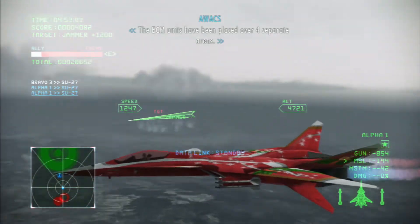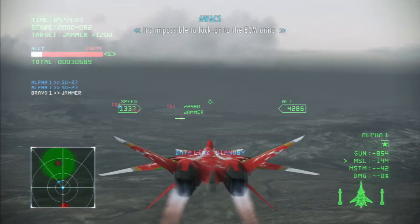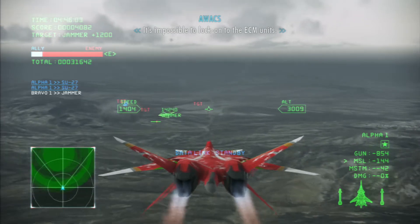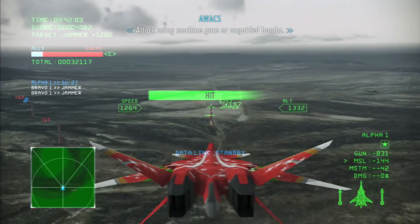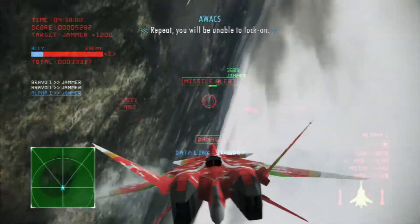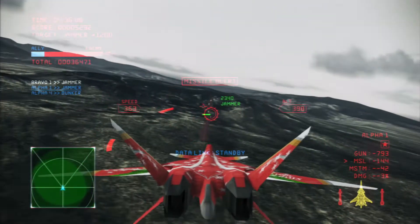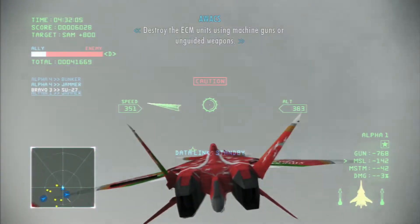The ECM units have been placed over four separate areas. It's impossible to lock onto the ECM units. Attack using machine guns or unguided bombs. You will be unable to lock on. Destroy the ECM units using machine guns or unguided weapons.